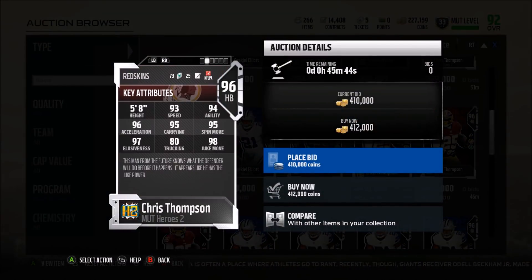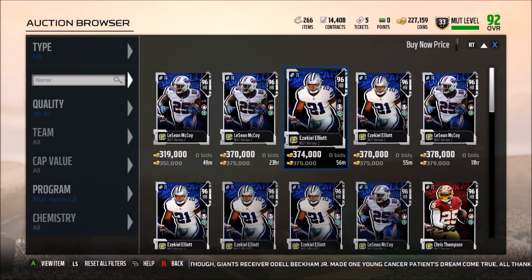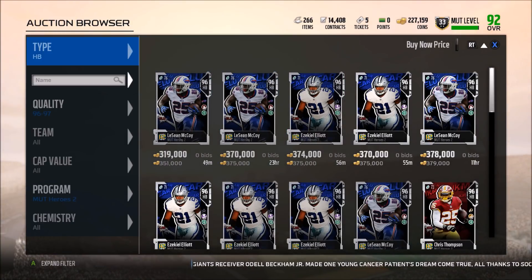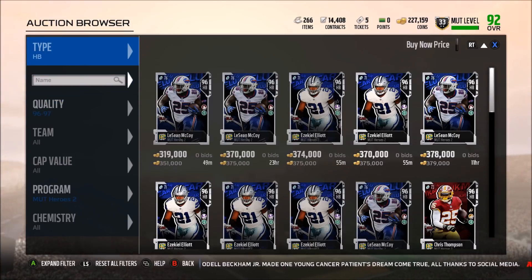Chris Thompson's hero trait is juke move, which is actually very good. 93 speed, which is pretty good. 96 acceleration — very good. 95 carrying so he won't fumble much. 95 spin move, 94 agility, 98 juke move — another great card. All three of these running backs are very good and all of them can find a spot on your team. They knocked it out of the park with running backs in this promo.